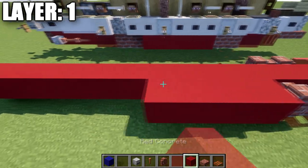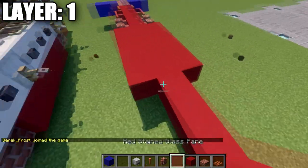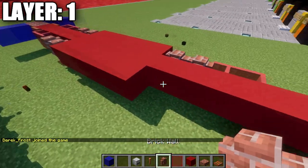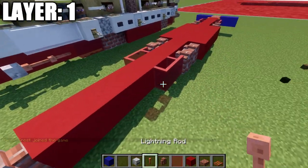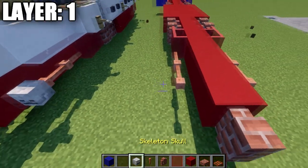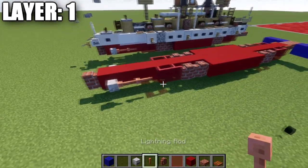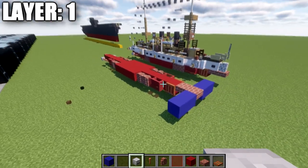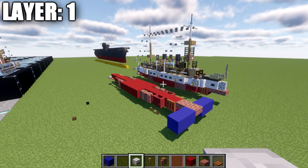We'll take our red concrete and go back 5 blocks on each side. Then taking our brick walls, we go back: 2 brick walls, 2 red stained glass panes, 2 brick walls, 2 red stained glass panes. We're going to place down 2 lightning rods on each side, and then a skeleton skull coming off those lightning rods. That is all for layer 1, and with that we'll move on to layer number 2.